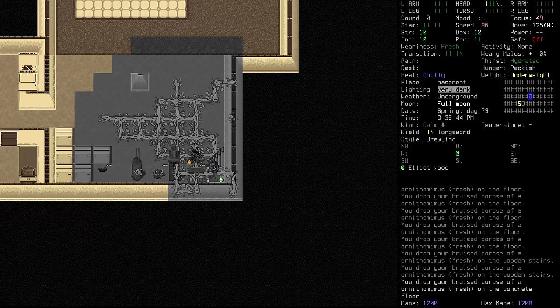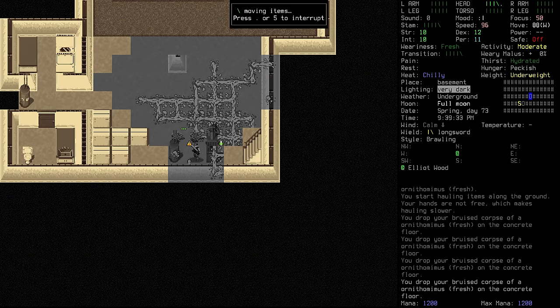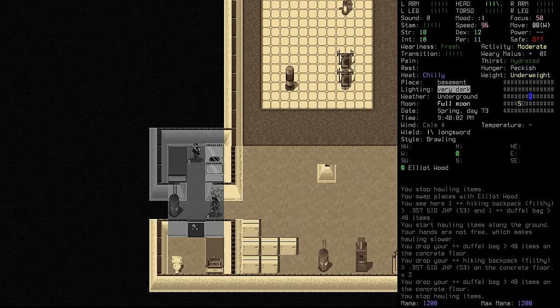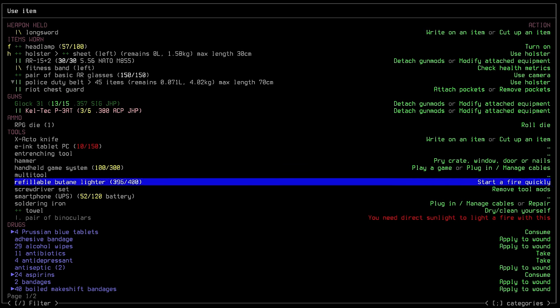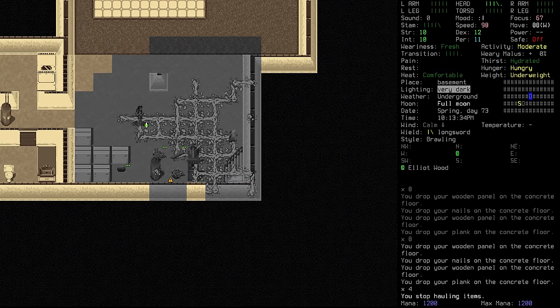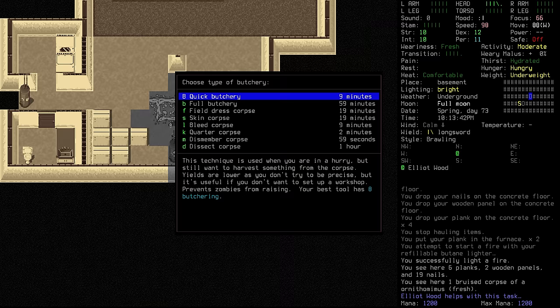We don't have anywhere clean other than just here. We could move these corpses a little further away and bring this one down. We're going to be able to get a little fire going. Let's also get the bag of stuff hauled away. We're going to need some light — we should get our backpack back on, the hiking backpack. We'll get that clean eventually. We're going to turn on the smartphone to get light, then deconstruct both these countertops. Then chuck some planks into the furnace to get a fire going.